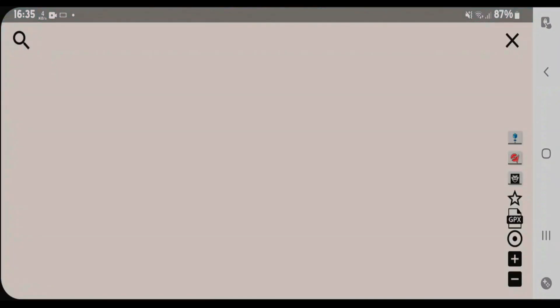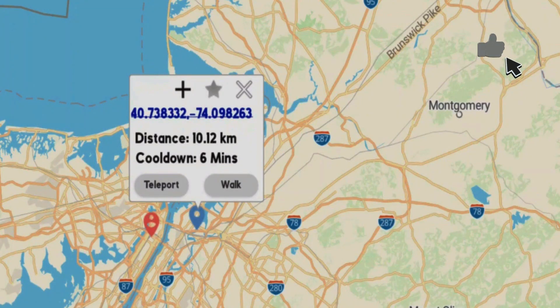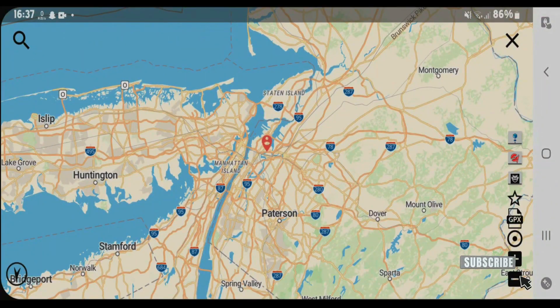Let's go and teleport. Let me teleport to this location — it shows that if I teleport here we'll have a cooldown time of 6 minutes. Let's do it and teleport. Now we've teleported to that location. Let's close it.